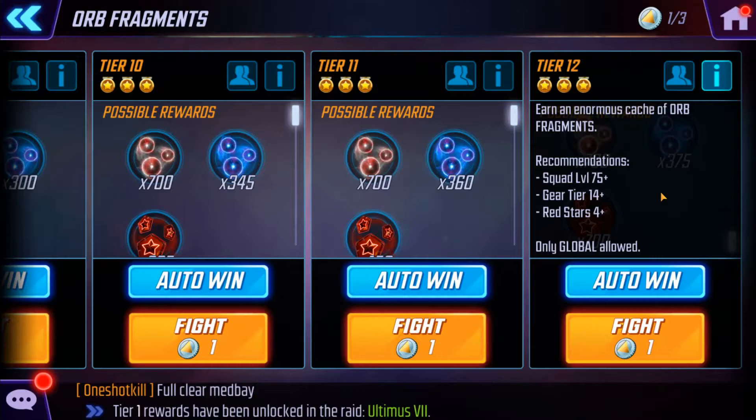I beat it with Magneto — he was at 5 red stars, thanks to that milestone with the second strike anniversary. And Mystique was also 5 red stars. However, you need Tier 14. Both of them were only Tier 11. Everyone's Ultron should be Tier 14 by now. And Scientist Supreme — she does help, but she wasn't that high, even though she was Tier 14. So that does play a major role. I'm gonna do this challenge again once they level everything out and we'll see how difficult it is.